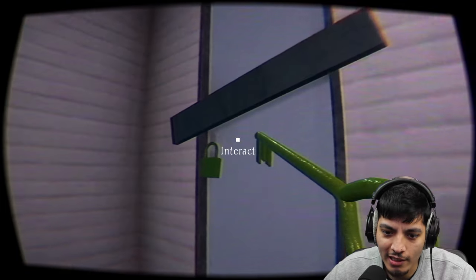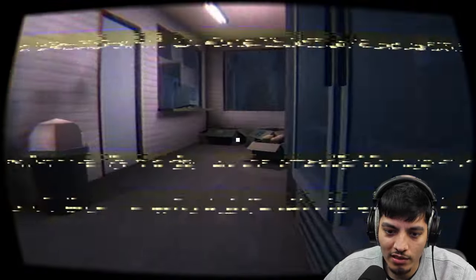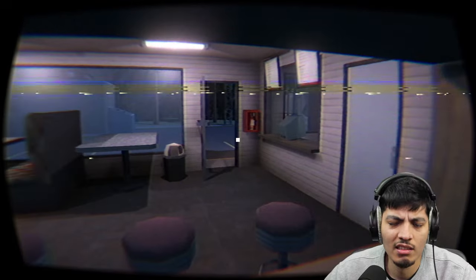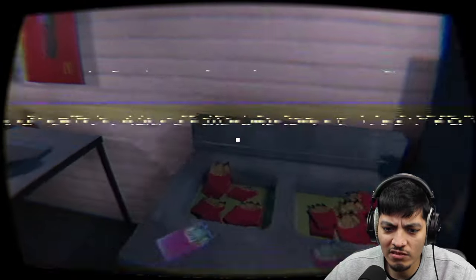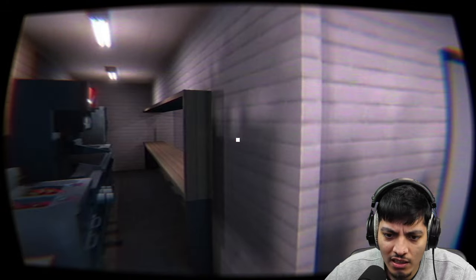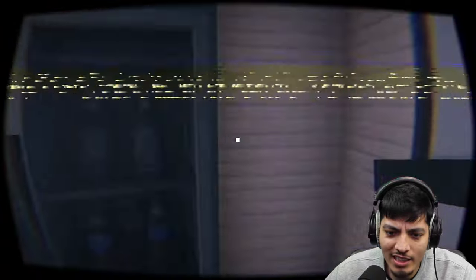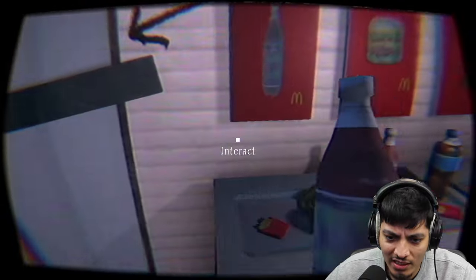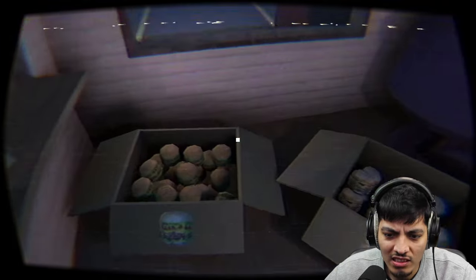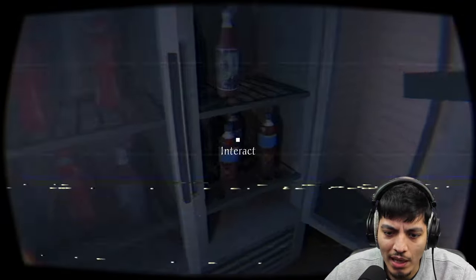I think the key is for this door — and it works! Is Ronald still in here? Okay, he's gone, he just vanished. This menu needs the secret recipe items. This one needs a soda pop, place that here. This one needs — is that a Big Mac? It looks like this one, okay we place it here. And this one needs a Pepsi.